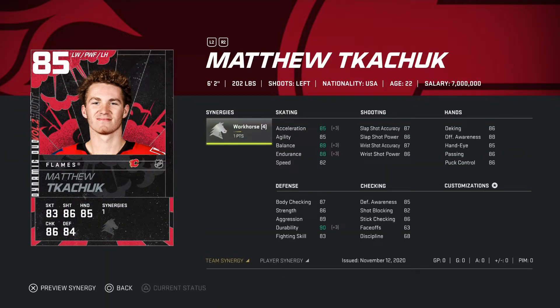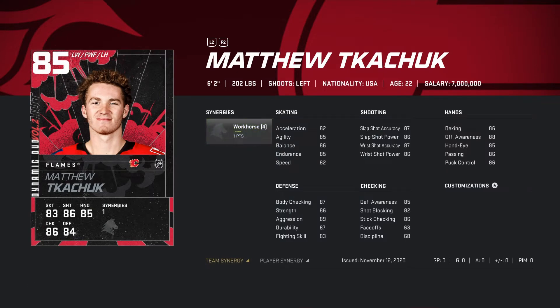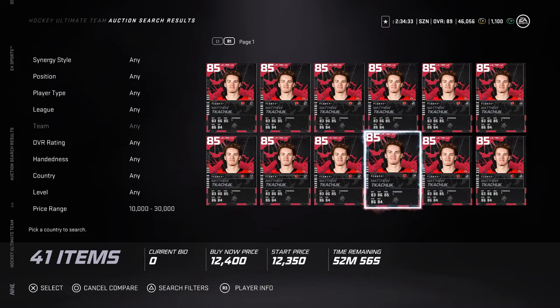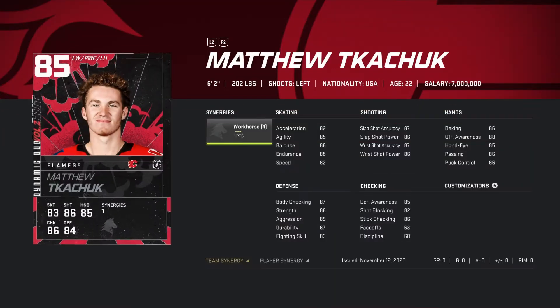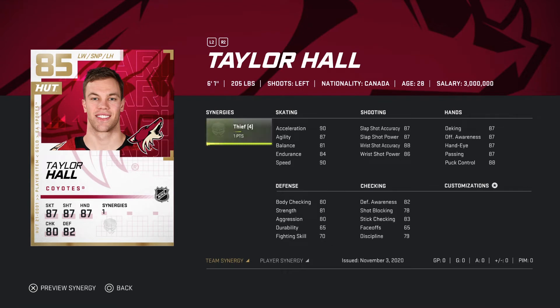Getting into the second card, we got Matthew Kuchuk - another pretty solid card, 85 overall, 6'2", 220 pounds. With the synergy activated, his acceleration, balance, and endurance all go up plus three. His speed stays at 82, which is obviously lacking, so you're gonna have to play him on the second or third line. He's a winger, so maybe third or fourth line, but his shot is good in the high 80s. Both Austin Matthews and Matthew Kuchuk can be found for 15 to 17k - pretty cheap.